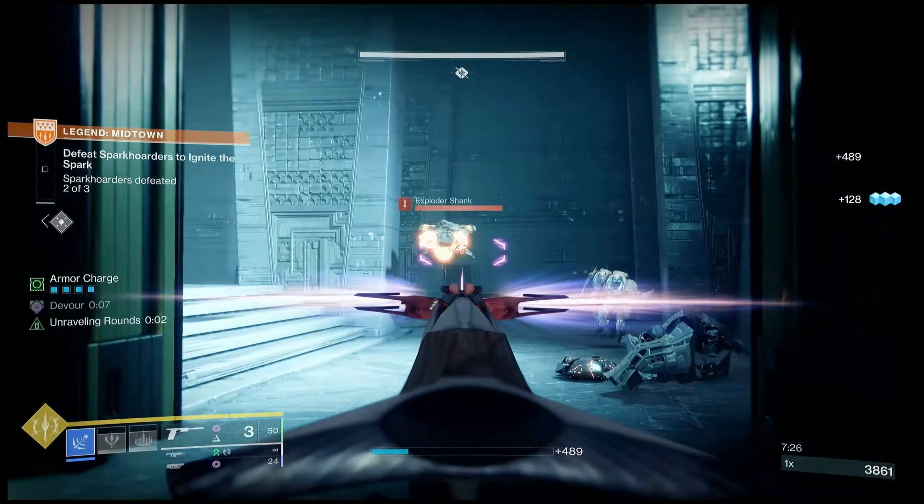Bungie mentioned we'll unlock prismatic stuff very quickly as we play the campaign — unlike strand and stasis which took a while. What I've outlined is what we'll have access to at the beginning of day one once we get into that first mission. I also saw the list of exotic perks for the class items, and I'm not too impressed — nothing looks too crazy aside from obvious choices like Assassin's Cowl and Synthoceps. But I can't wait to get them and play around with the perk rolls.